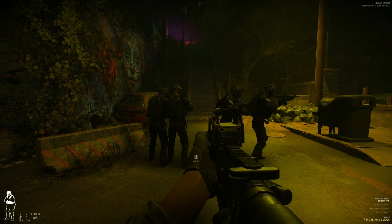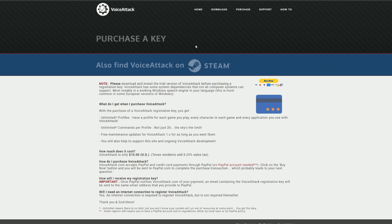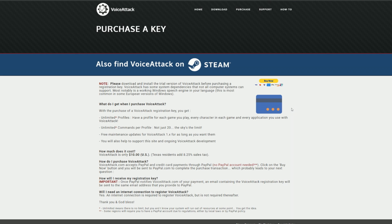First things first, we need the app VoiceAttack - voiceattack.com - and you can download it. There is a trial version you can use for a certain period of time, and it limits how many commands you can operate. But here's the thing: it's 10 bucks to purchase, and it works across many different games. Another popular game I cover is DCS, and there are voice profiles for many DCS aircraft and a whole bunch of other games as well.